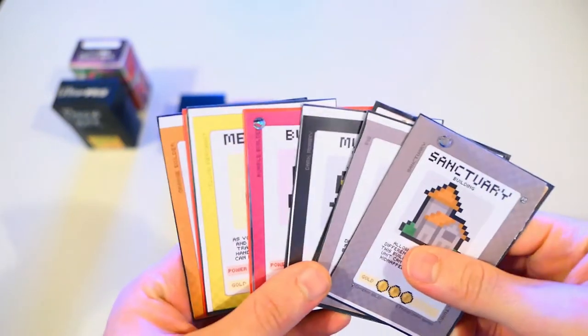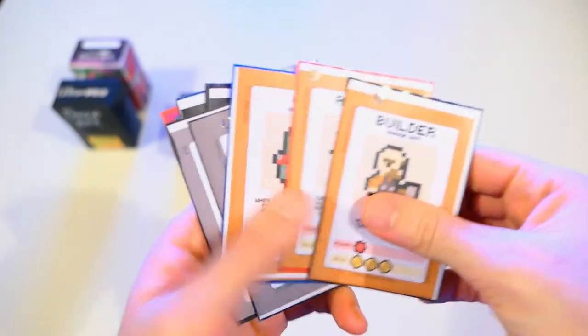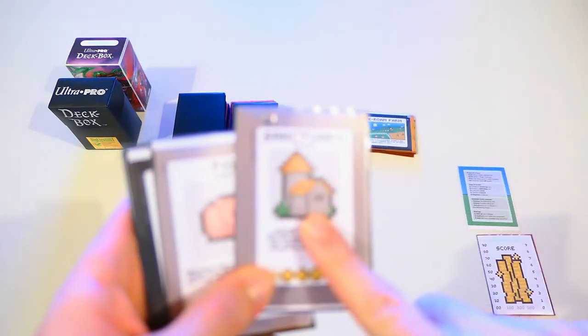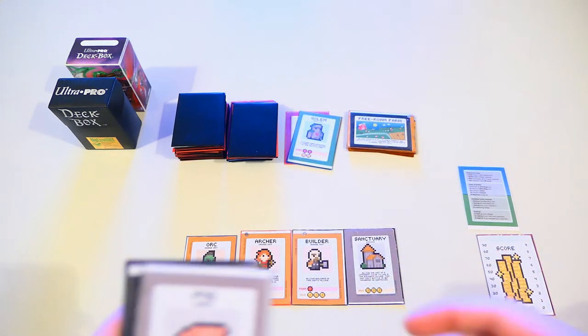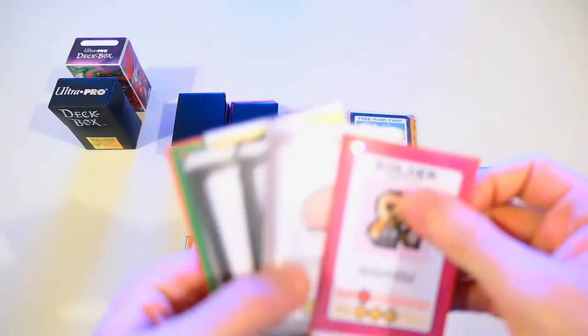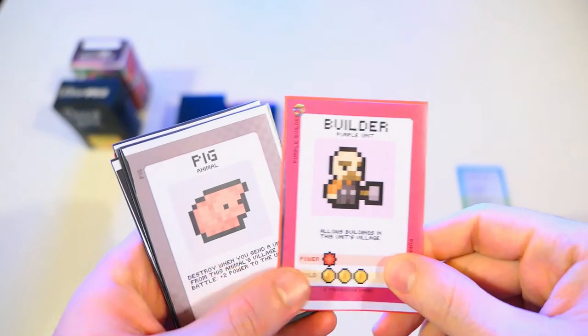As our first action, we're going to lay down these three orange units and build an orange village. You can only build one village per turn, and you need at least three cards of the same color to build a village. The builder in our orange village allows us to add building cards to the village we've just built, so I can also lay down the sanctuary and add it to the village. The other action I can take is discard a card — when you take this action, you end your turn. So I'm going to discard the purple builder and put it into the discard pile to end my first turn.